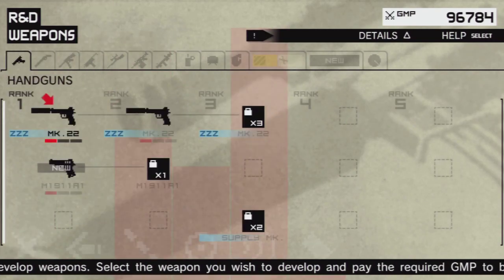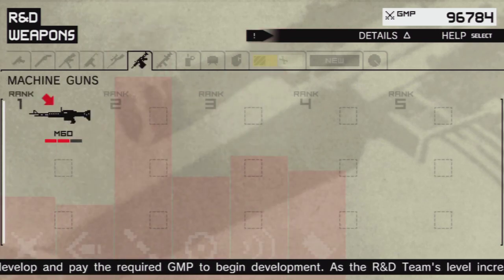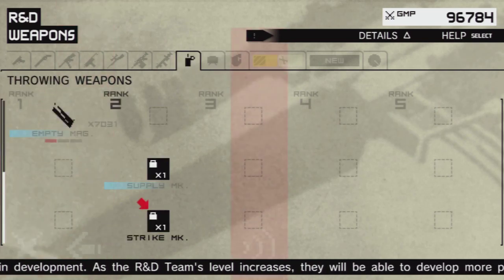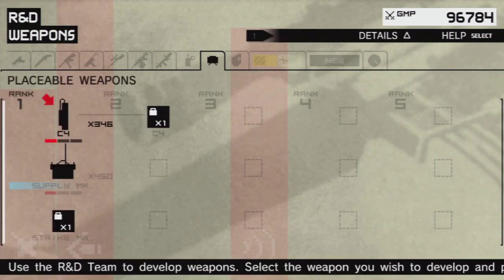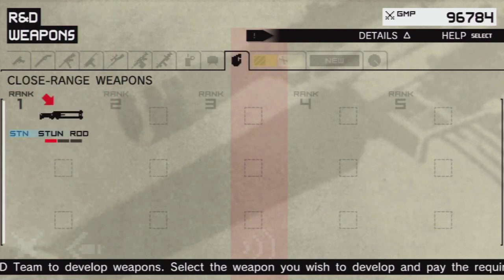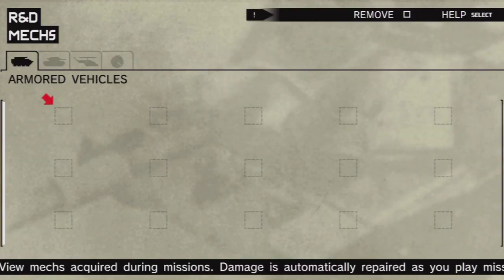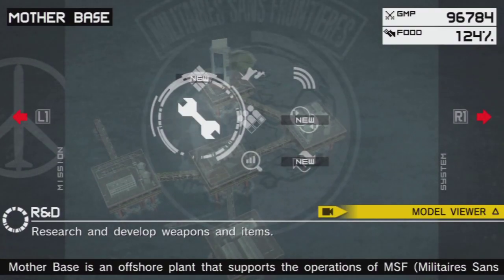Definitely nothing in R&D, just making sure. Still a long way away from this support strike thing - I'm curious to see how that is. It's kind of like Modern Warfare style where they bomb a particular area that you request. Although it is level 29, which is quite a long way away. I'm going to have to keep getting soldiers and war prisoners in there.